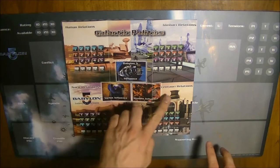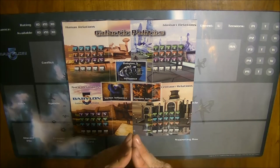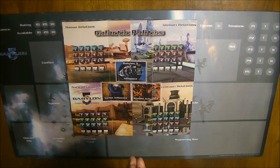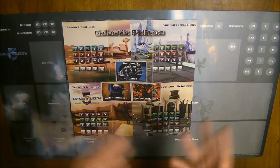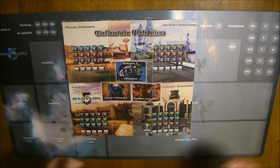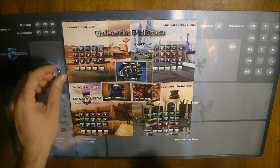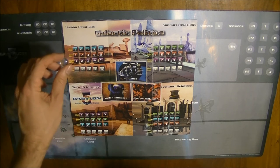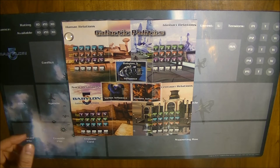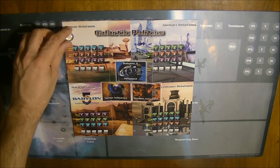Individual factions or races have different tensions between them, meaning those different factions have different levels of understanding towards each other. These are pre-set at the start of the game and you can change them by playing different cards which increase or lower tensions between individual races.